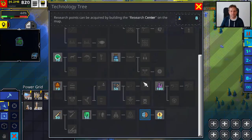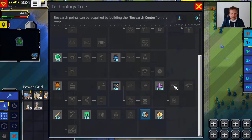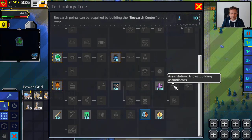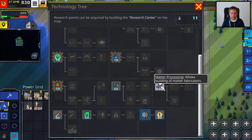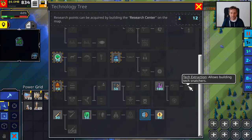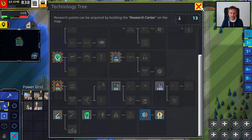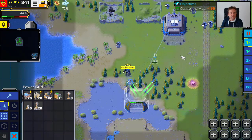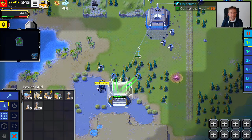That's the basic functionality. What's also fun is we have a tech snatcher. We need metaprocessing to build metafabricators, then we need assimilators, and then we have tech extraction so we can build tech snatchers and steal enemy tech. That's a lot of points we need.